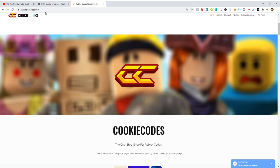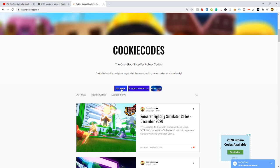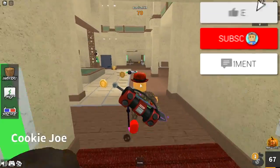Before this video starts, check out my website thecookiecodes.com — you can click the first link in the description. It's a website where you can get all the working and expired Roblox codes for any Roblox game in a matter of seconds, as well as Roblox promo codes. You can even get free Robux through our giveaway by clicking the free Robux button.